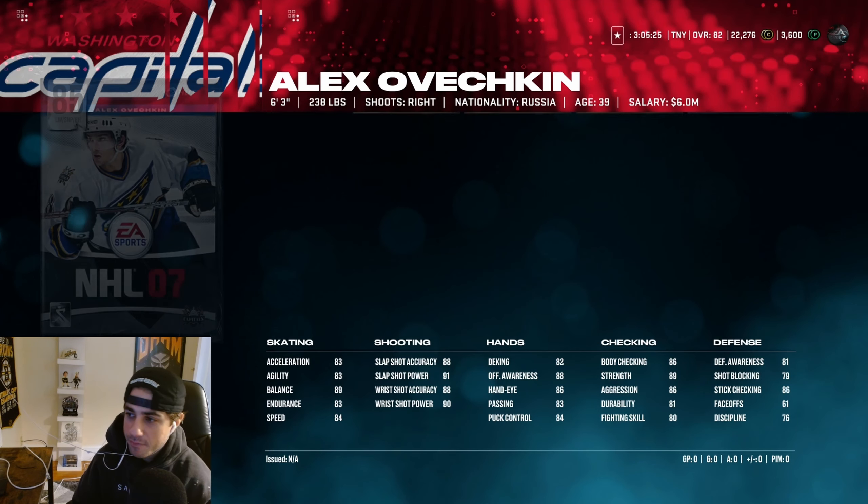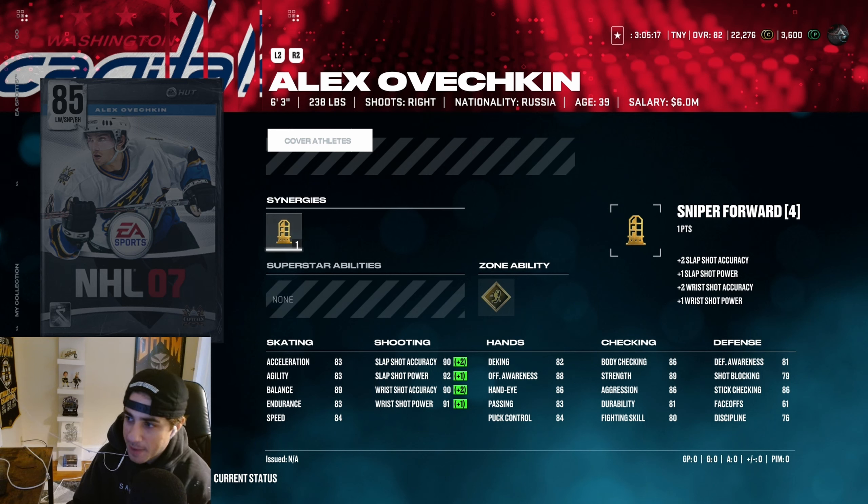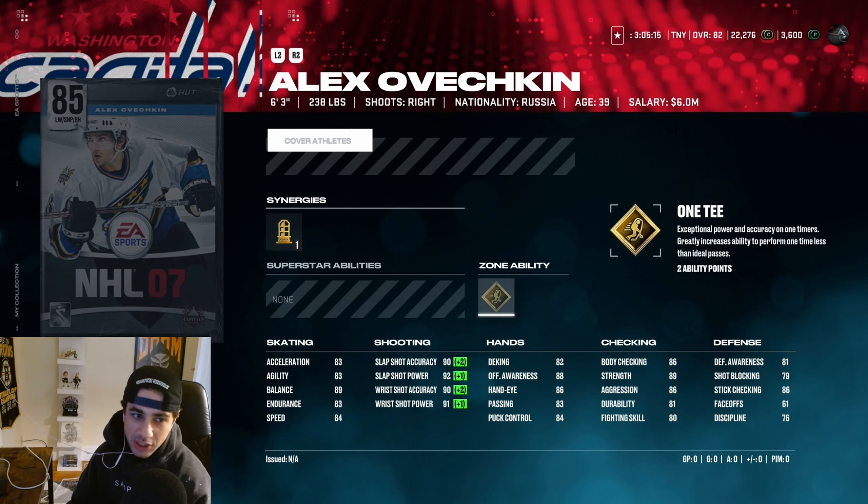Next we have Alex Ovechkin. This card's pretty cool but it's not the best. 6'3", 238 pounds. Very good shot — 90 wrist shot accuracy, 91 wrist shot power. Gold 1T on Ovechkin is going to be really fun to use, but he does have bad speed and Excel: 84 speed, 83 Excel. However, he has 89 balance, so his balance plus his size and weight is going to make this card a tank and hard to bump off the puck.